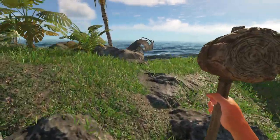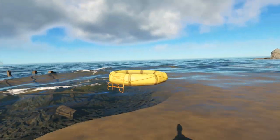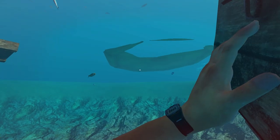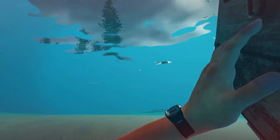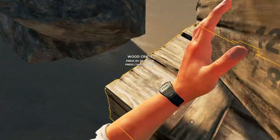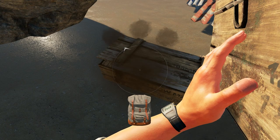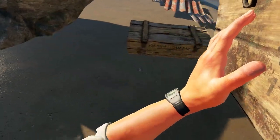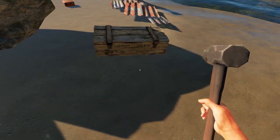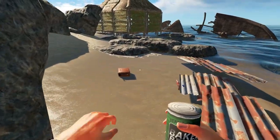I'll drop the remaining sticks over here and then we'll get going. Is that another crate right there? These guys are just loading me up with crates right now. We've got baked beans and a refined hammer — very nice. Do not drop the refined hammer, we're going to need that very badly. I'm going to bring these crates with me.